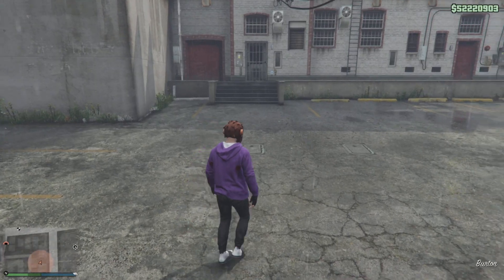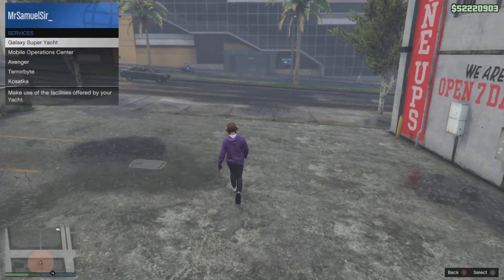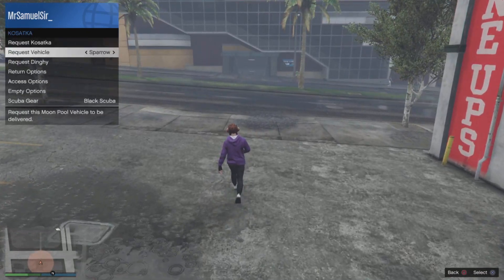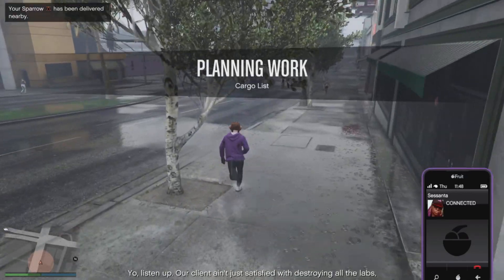For the second prep — the transport method — you're going to want to get a helicopter again. I'm going to be using the Sea Sparrow because my Buzzard blew up when I parachuted out of it. Head to the docks. When she calls you, just hang up instantly and it will tell you the location straight away.